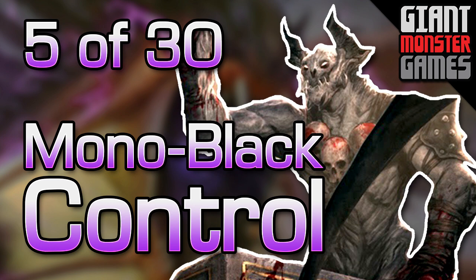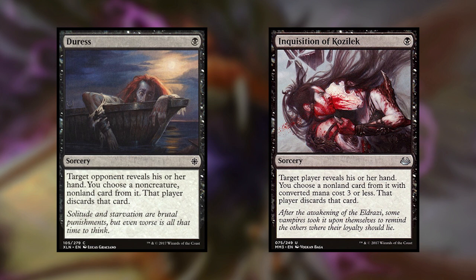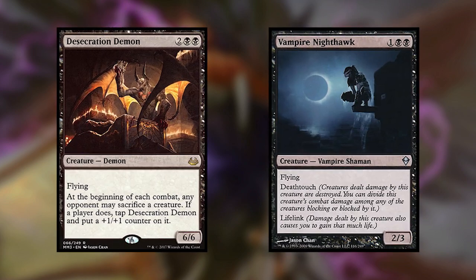So for the 50% of you that may not know what this deck is doing, it is doing three different things. The first thing is destroying our opponent's hand using cards like Duress and Inquisition of Kozilek — usually removing non-creature cards like artifacts and enchantments we can't deal with, and Storm cards. The second part is Creature Removal — using Victim of Night and Dismember to kill creatures as they come into play. And the last thing is win conditions like Desecration Demon and Vampire Nighthawk, swinging in for the win.